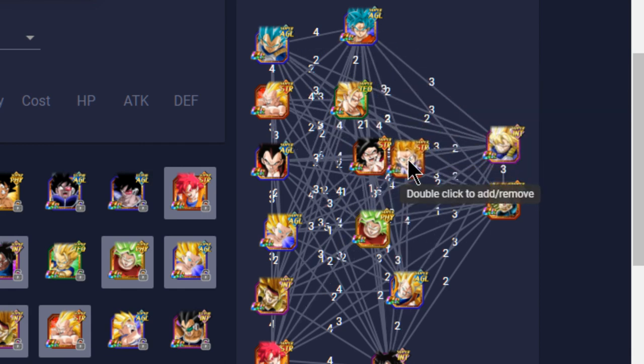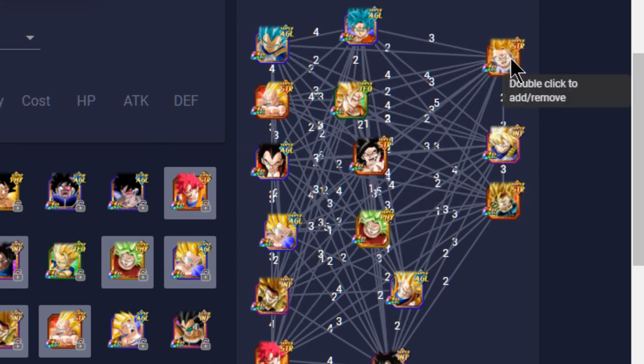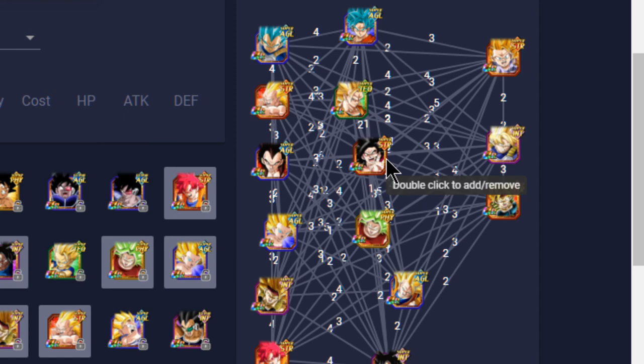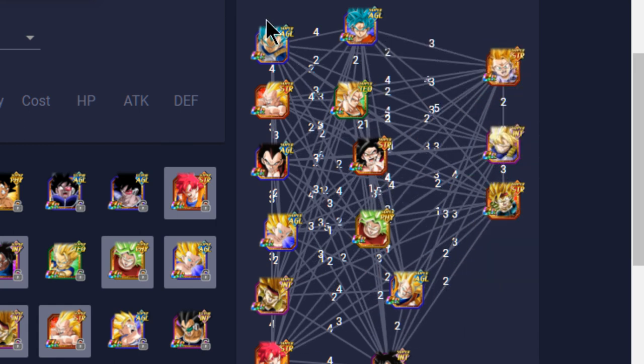Even if I don't link SS3 Goku with Super Saiyan 4 Goku, he'll still perform well since SS3s do really well on this team. And if you think about it — Super Saiyan 4 Goku and Super Saiyan 4 Vegeta link phenomenally together, perfect linking buddies. Outside of that you have UI Goku, God Goku, Super Saiyan Blue Goku and Vegeto Blue. This is such a phenomenal setup for team building — the Pure Saiyan category is incredibly deep.